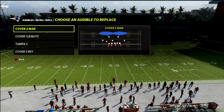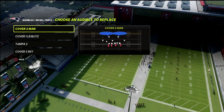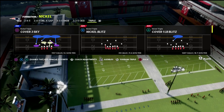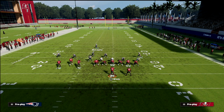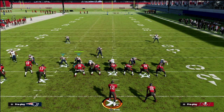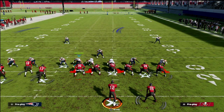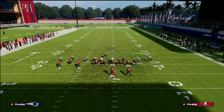The two primary coverages that you want to be able to do this from are the Cover 1 Linebacker Blitz and the Cover 2 Man. Those are the two basic formats for coverage. You're going to notice that the left-of-screen defender kind of pinches in a little bit, but other than that there's really not a major difference when you run this defense.